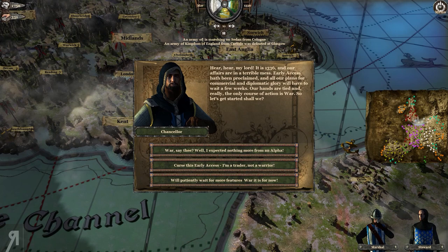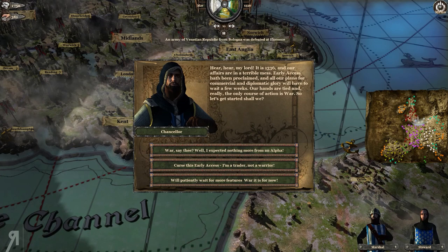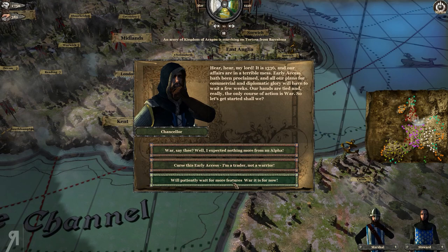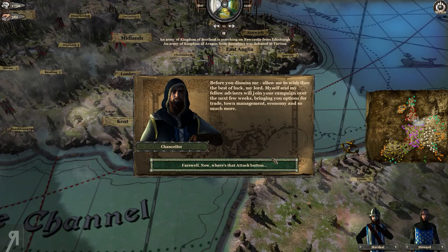As a minor noble in service to your king, your first assignment is to rise through the ranks, assemble your team of advisors, and improve your hamlets. Be prepared to defend your holdings against raids by foreign lords. Soon you can start to cautiously expand by assaulting neighboring hamlets and towns. The game's in-game message says it's 1336 and our affairs are in a terrible mess — early access has been proclaimed and all plans for commercial and diplomatic glory will have to wait.